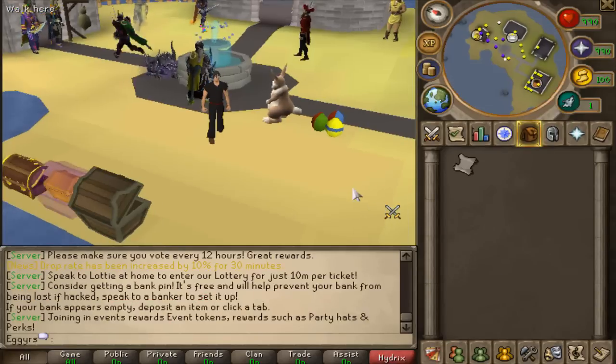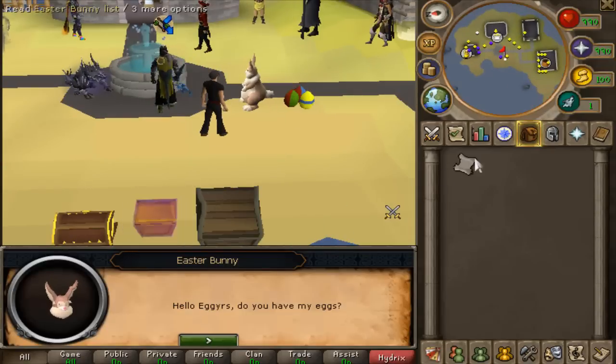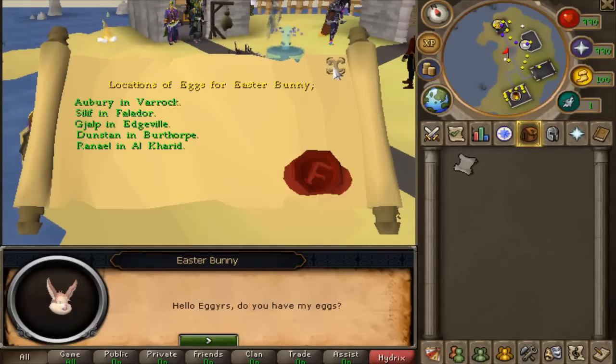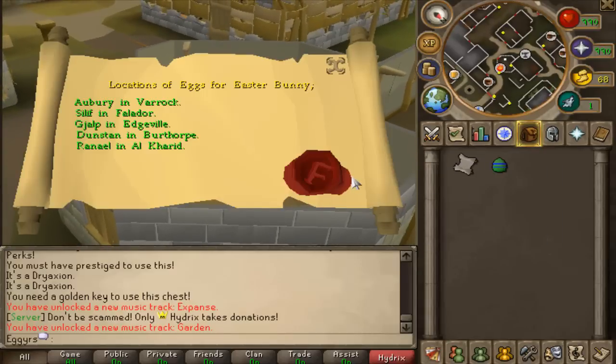Now I want to do the Easter event on Hydrix. I already spoke to the Easter Bunny, and basically he said I have to go around collecting eggs and gave me a scroll of where to get them. The first place I'm going to is Aubrey in Varrock. And here we are, claiming our egg. I probably shouldn't eat this egg because I have to return it to the Easter Bunny.